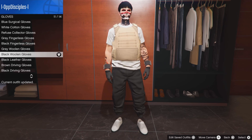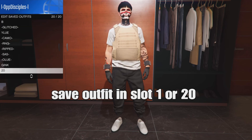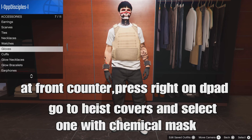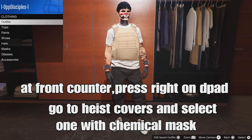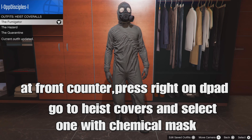From there, save your outfit in slot top 1 or top 20 — I'm going to save it in top 20. From there, at the front counter of the coin store, press round on the D-pad, go to high scrolls, and select the one with the chemical mask.